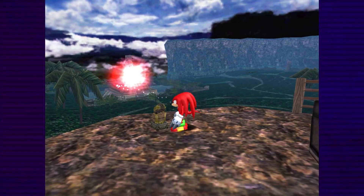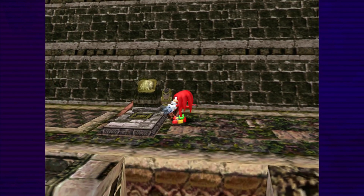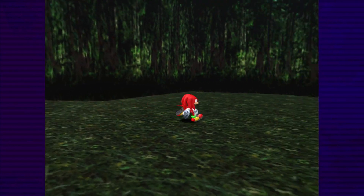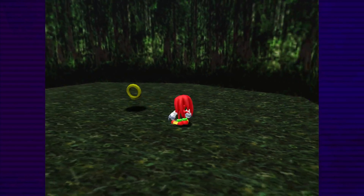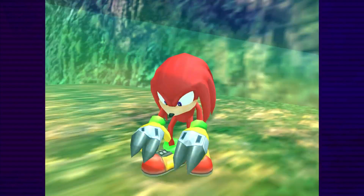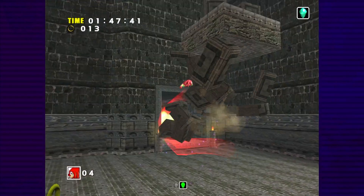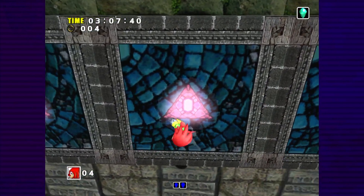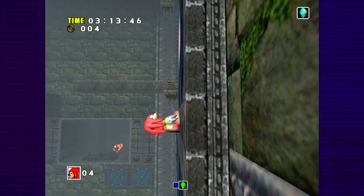Our next destination is Lost World, but first we need to open it. This requires us to carry the gold and silver statues to the entrance, which is more tedious than anything. It didn't help that I couldn't remember where the silver statue actually was. While we're here, I decided to grab Knuckles' fighting gloves, which unlocks the Maximum Heat Knuckles attack. This move works like Sonic's lightspeed attack, and it will prove useful in about 40 minutes. Lost World itself has a lot of verticality, and the wall-running panels aren't climbable, making traversal slightly more difficult. Slightly.